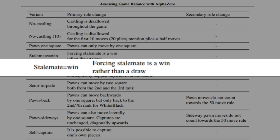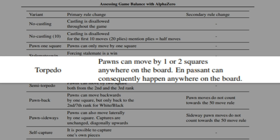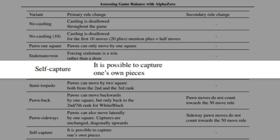Pawns moving 1 square. Stalemate equals win. Torpedo led to some really interesting tactics. Pawns moving backward and sideways were also super insightful and interesting in terms of different ways we might view chess positions. And then self-capture, which is also one of the potentially very interesting things to consider about the future of chess.